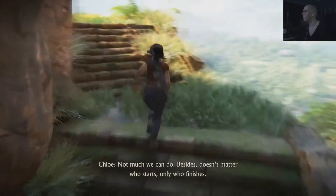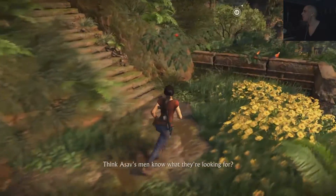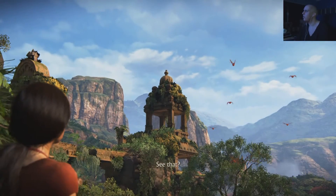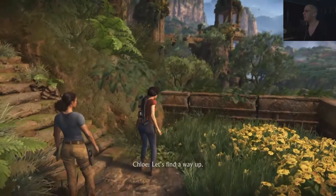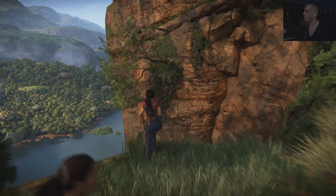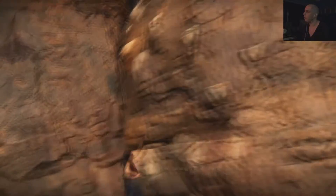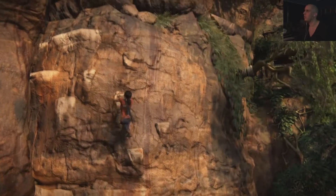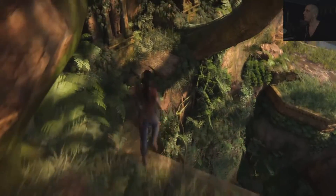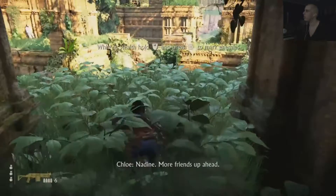It doesn't matter who starts, only who finishes. I can see that — looks like another faucet. Let's find a way up. We have to use the grappling hook over here. Jump. We need to run this way and grab onto one of these rocks. And jump — up we go, grab onto the top. And this is where we are going to end the episode. We just need to jump over here, get a checkpoint, and we are going to end it. More enemies coming — we are going to take them out in the next one.